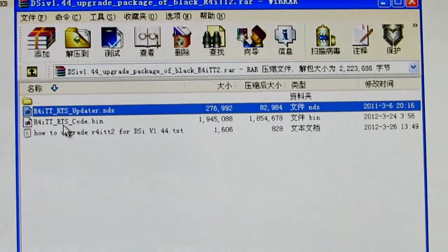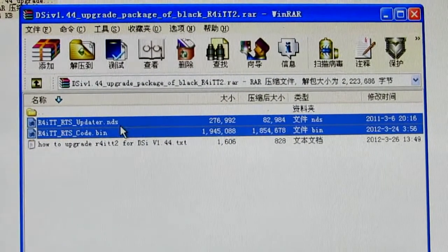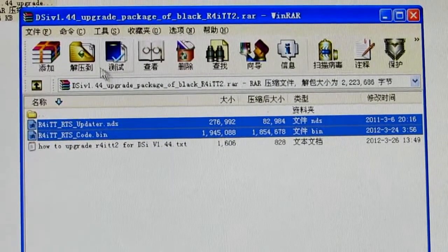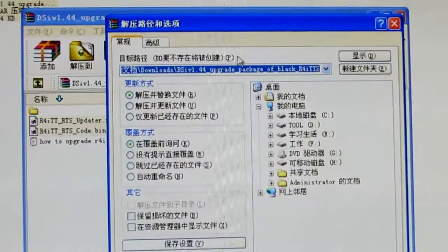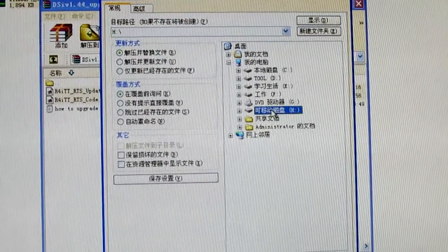Here are the firmware patch files — there are two of them: the NDS file and the BIN file. The NDS file is the main file. Try to extract both of them to the memory card — the edge driver.